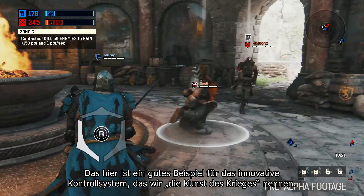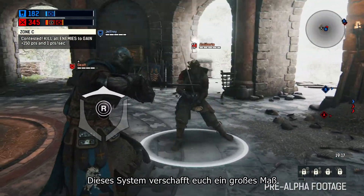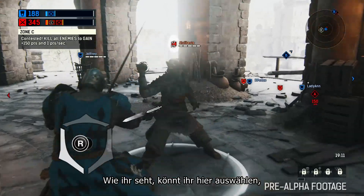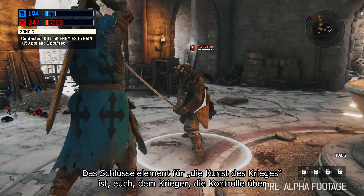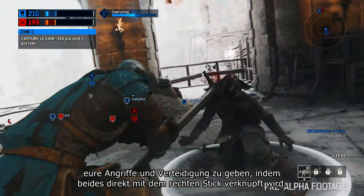Right here is a good showcase for the innovative control scheme that we call the Art of Battle. The system gives you a really huge degree of control over your weapon via the right stick. You can see here that you're choosing which side to attack or block. The key component to the Art of Battle is giving you, the fighter, control over both your attack and defense by tying it directly to the right stick.